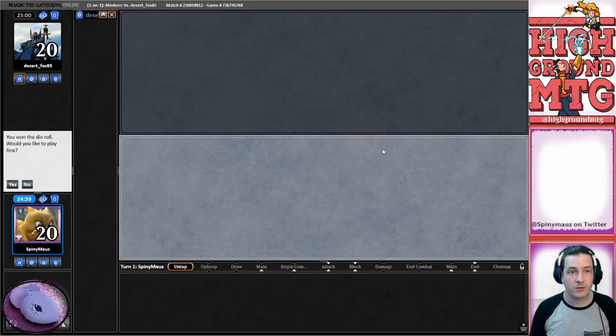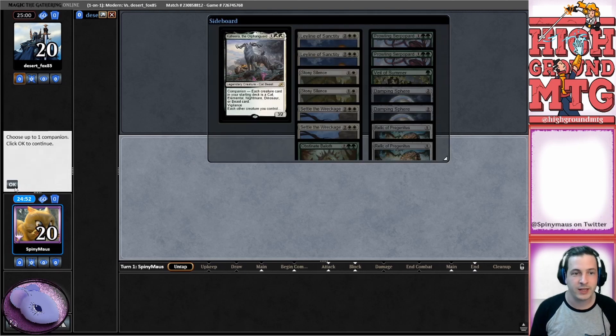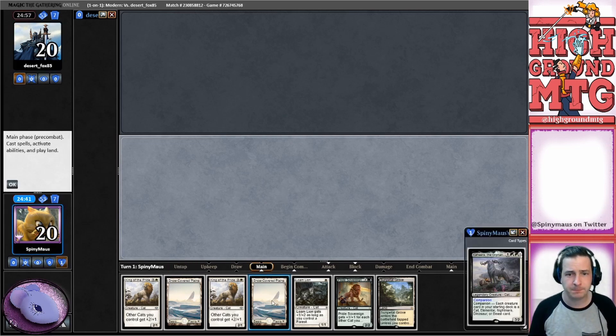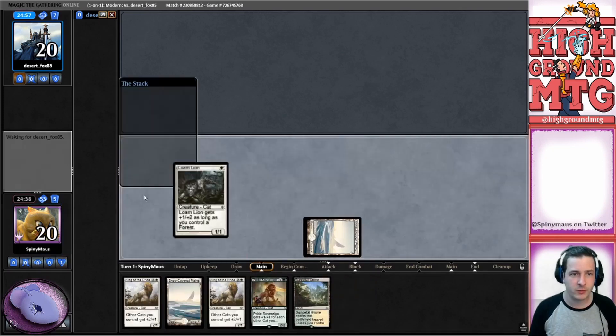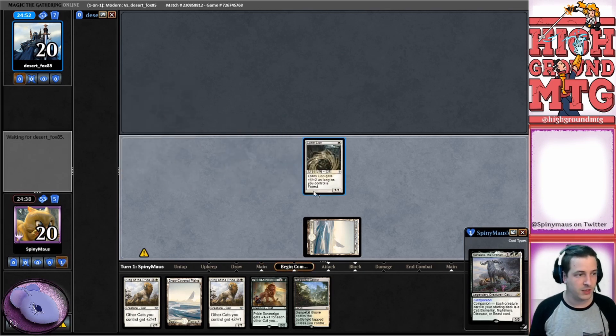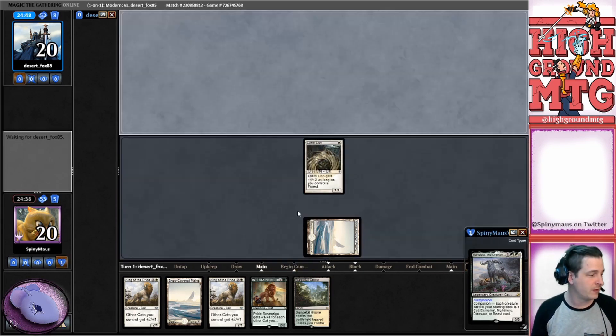Alright, we got a game against Desert Fox 85 and we won the die roll. Sure, we'll keep this - it's not the most exciting hand but it's not terrible. I'd much rather one of these cards be a vial, but beggars can't be choosers. And we're playing cats in Modern, so what you gonna do.